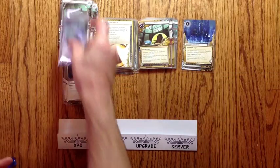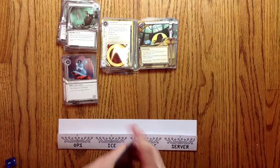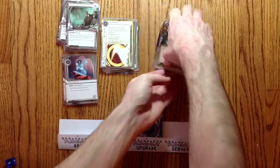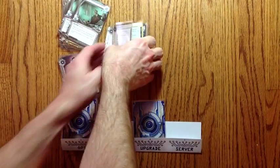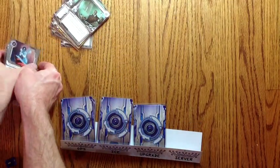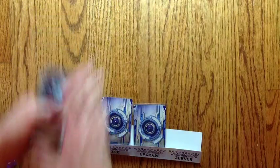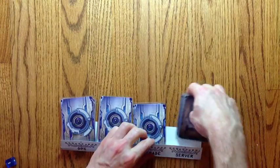Start by sorting all your cards by type. Put all the upgrades in the upgrade tab, all the operations in the operation ops tab, and all the ice in the ice tab. Finally, combine assets and agendas into one stack, shuffle them, and place them in the server.